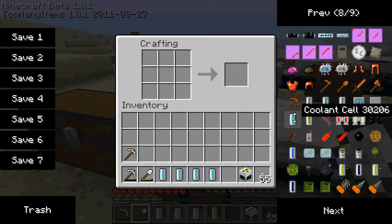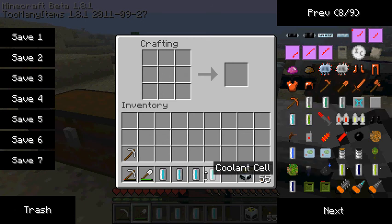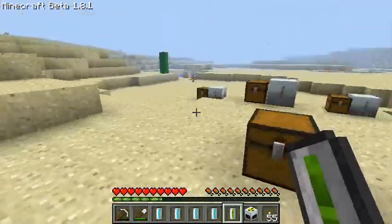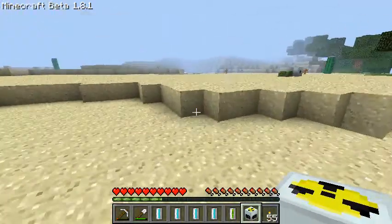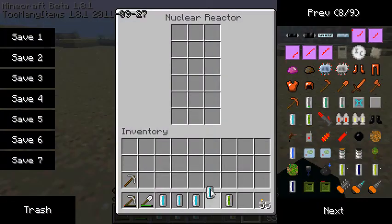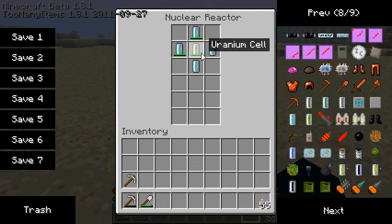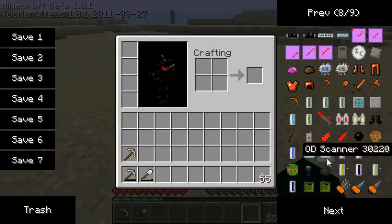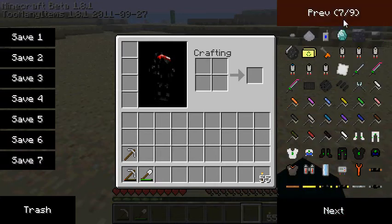What you want to do with the nuclear reactor is: you want four coolant cells and a uranium cell before you do anything else — before you even put the thing down — because it's dangerous to put it down alone. There's a possibility it will explode. Put your four coolant cells like this — this isn't the only way, but it's the most recommended. Put the uranium cell in the middle, and that'll start making energy from uranium.